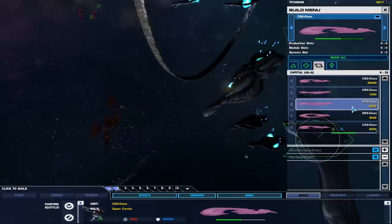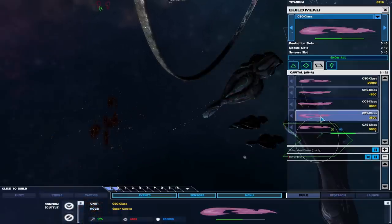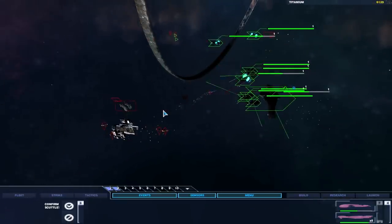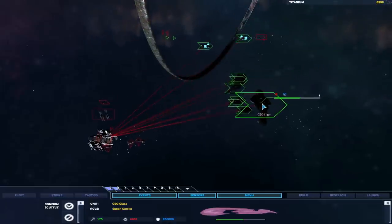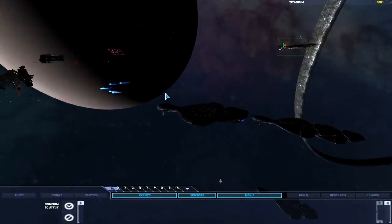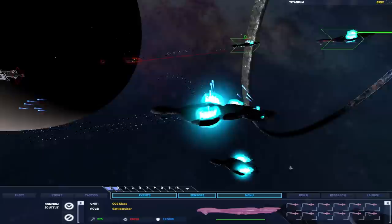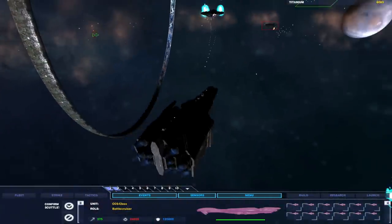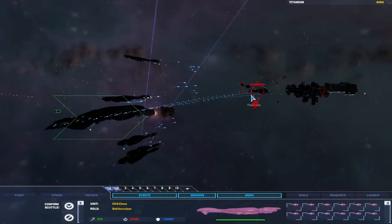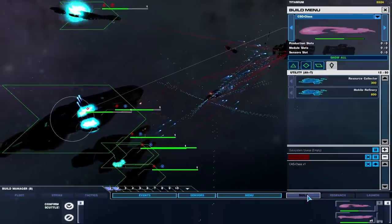We'll build some different types of ships right now. We already have CCS — let's get CRS, DDS, and CAS. This is currently probably the end of the UNSC — they put up a good fight. I thought I was going to lose my mothership. These battlecruisers are incredibly powerful, mostly due to the sheer massive armament of turrets. Lore-wise, the fighters kind of suck.